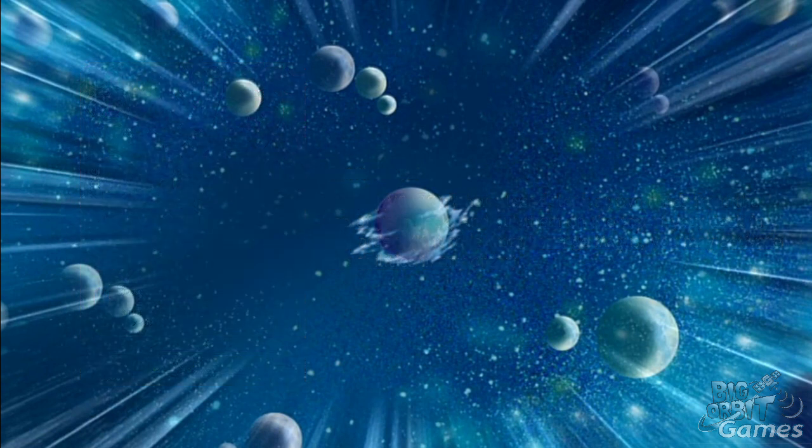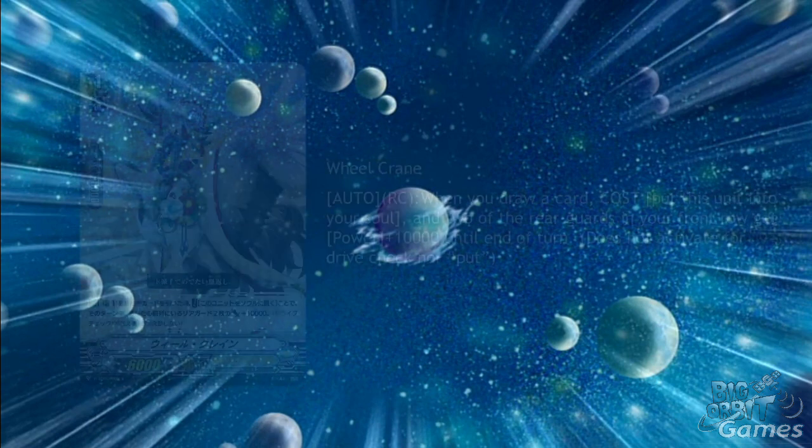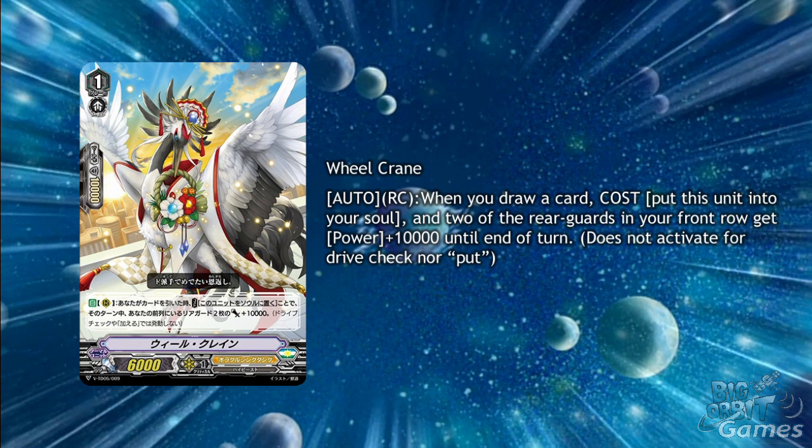Onto non-Magus cards, but still Oracle Think Tank, we have Wheel Crane, a grade 1 with Auto Rear Guard Circle. When you draw a card, cost: put this unit into your soul, and 2 of your Rear Guards in the front row get plus 10,000 power. It has a low base power, but I feel this could really help in Oracle Think Tank's certain matchups like against Kagura and Murakumo, which could make them a huge threat against the meta — but we'll have to see.